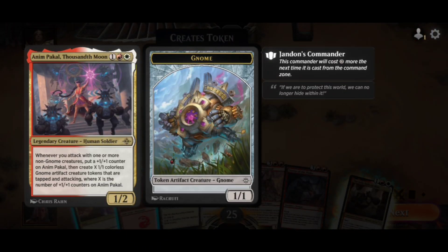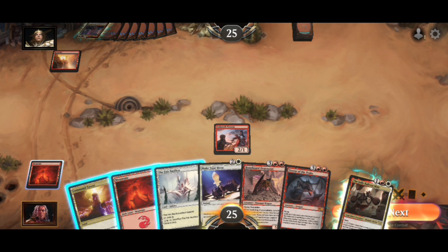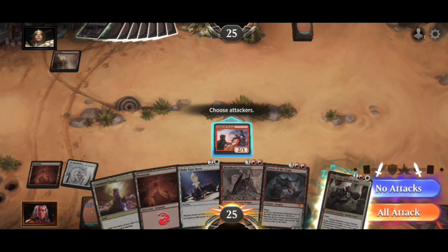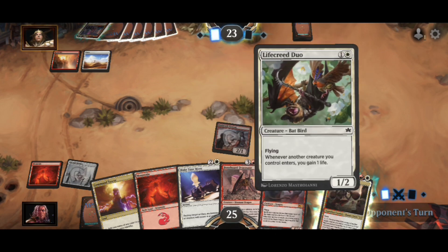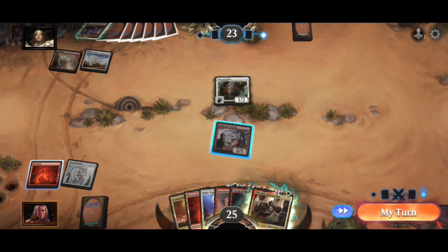Anpical, Legendary Human Soldier — when you attack with one or more Gnome creatures, put a +1/+1 counter on this, then create X 1/1 Gnome creature tokens tapped and attacking, where X is the number of counters on him. That could ramp up and be nasty — real nasty. I can't play anything turn two so I'll put the tap land out, attack and get some cheap damage in. I don't have a three-drop, which isn't ideal.